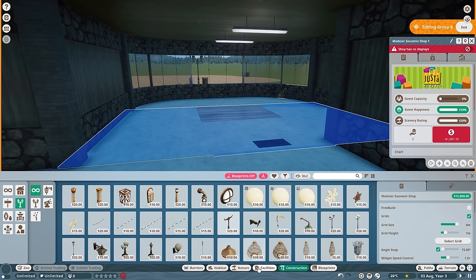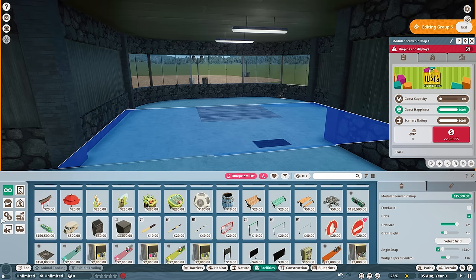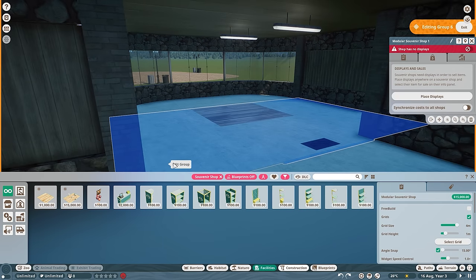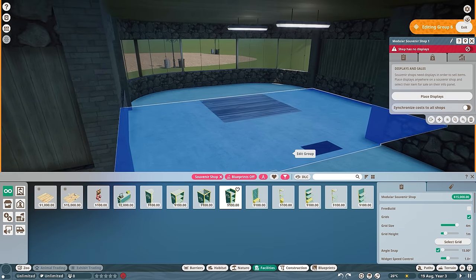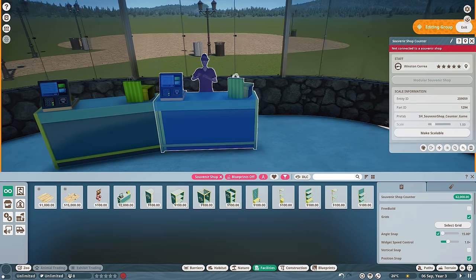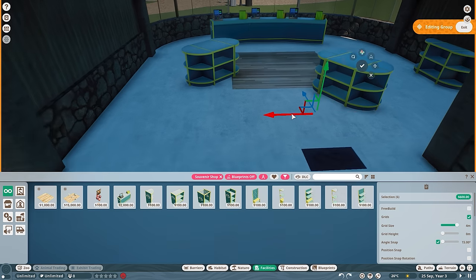So the modular gift shop — you can check out my tutorial on this in the title card. Essentially, the only items that are able to be used — you click on your modular gift shop, click on prices, click on 'place displays', and you guys will be all set. What you will need are the counters, and you can just place these down wherever you want. Then place down a whole bunch of displays, then set them up right afterwards.